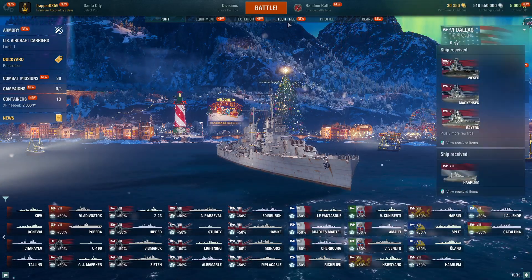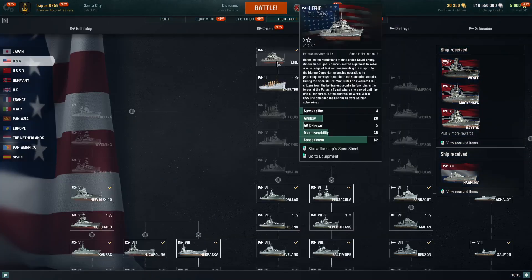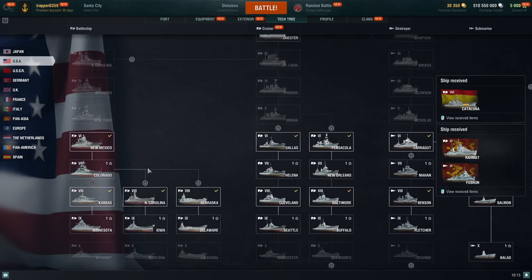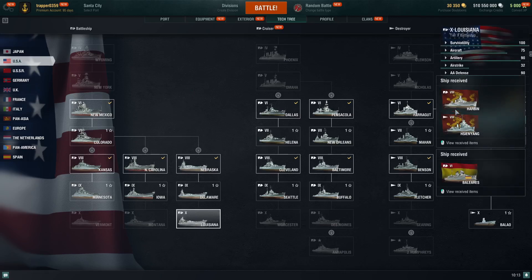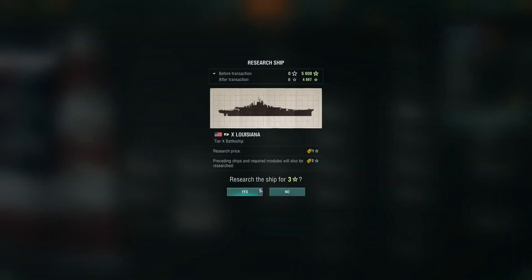Let's look over at the tech tree and see what that looks like on the public test server. You can see we have every tier 6 and tier 8 ship. Unlike the regular server, tier 10s only cost 3 ship XP, which makes it so you can basically use any ship.